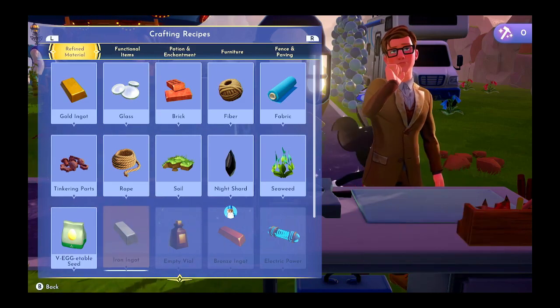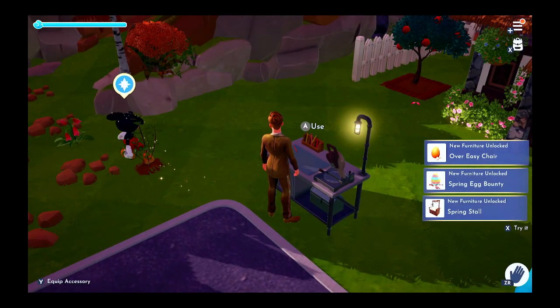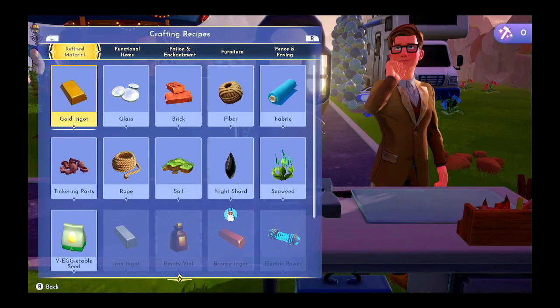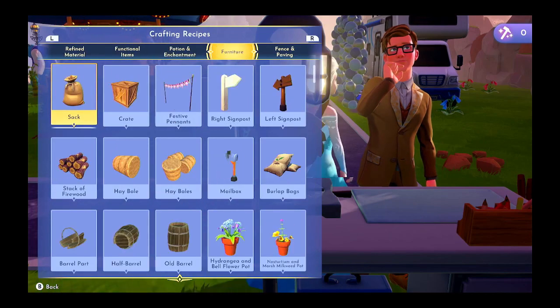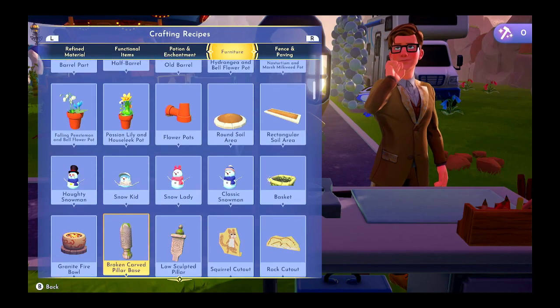We need a lot more iron ore to make an iron ingot — we need that much more. Furniture. We can make the basket.